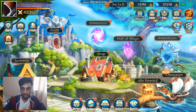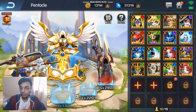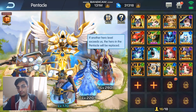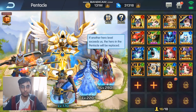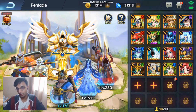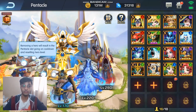Right, let's go over to the pentacle. Heroes, pentacle. So what is the pentacle? Essentially, you get your top 5 highest level heroes, and the bottom of the 5 will become the baseline level. So in this case, 170 — every hero you put into the pentacle will automatically be given level 170. Pretty simple.